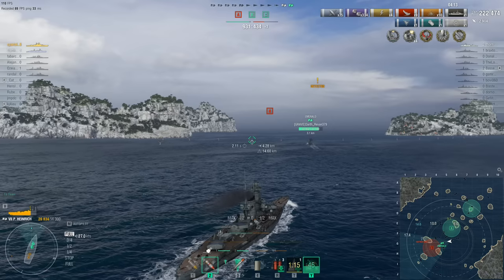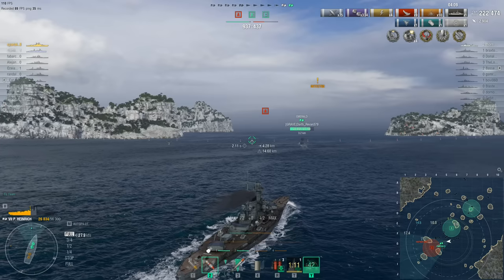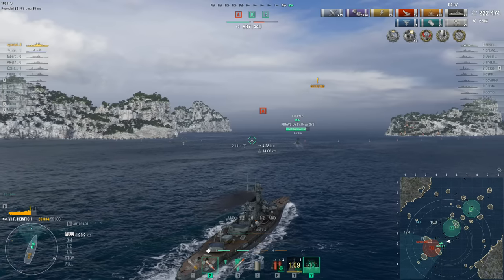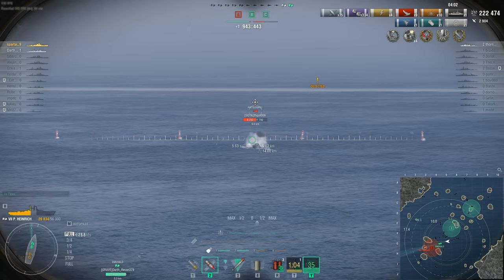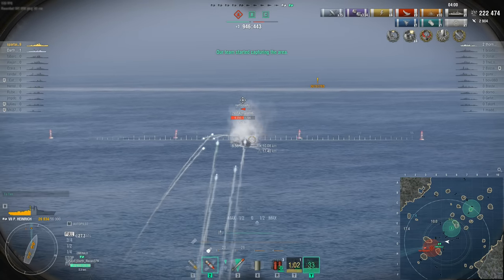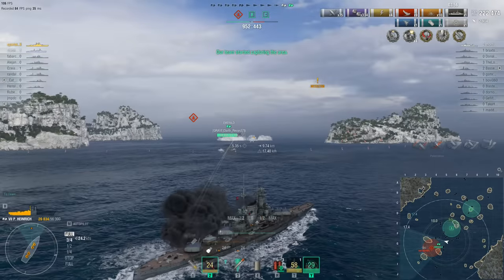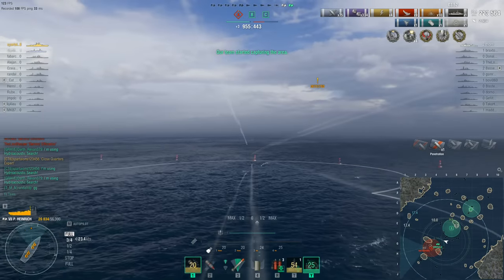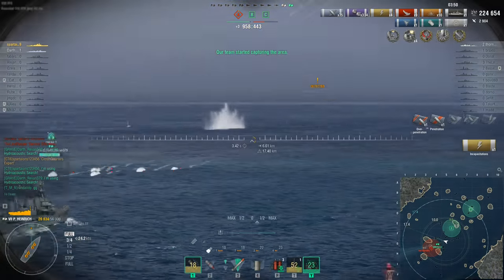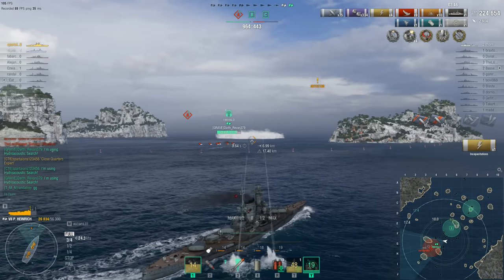Quick look at the points — more than four minutes to go. They're probably going to win on points in about 30 seconds. The safest thing to do would be to just turn around and run, because the Akatsuki is never going to catch them and certainly not going to torpedo you if you're running away. The Emerald's hydro activates — very well done. The Akatsuki's torpedoes are spotted and easily avoided.